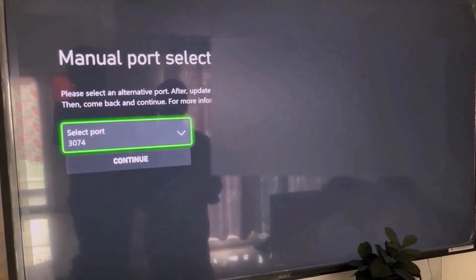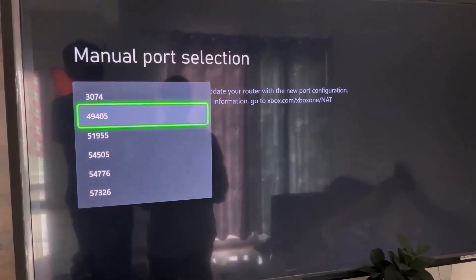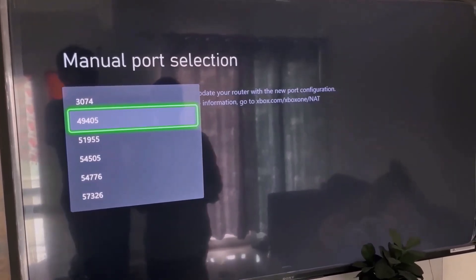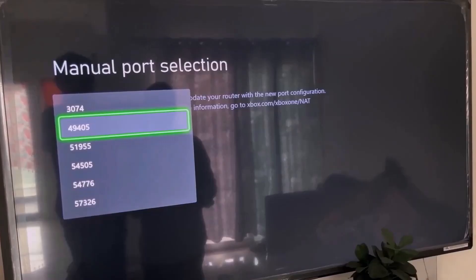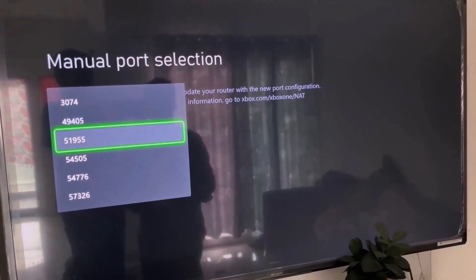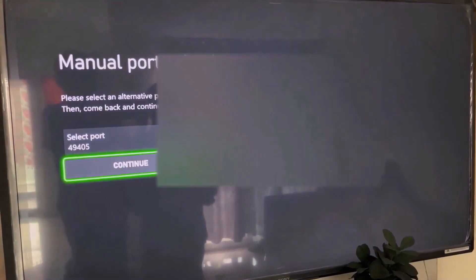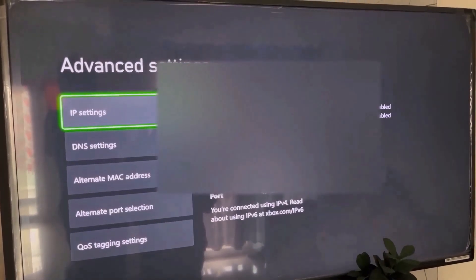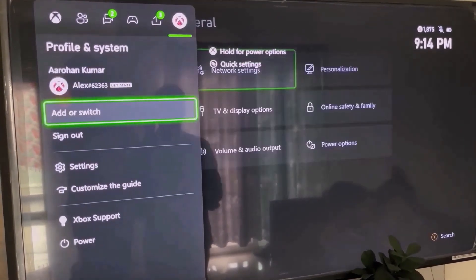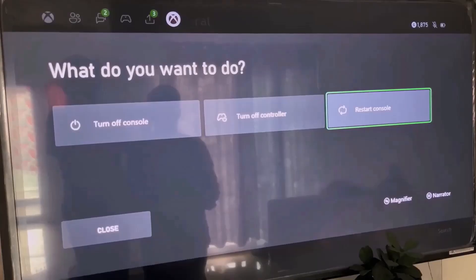Select Manual and choose a port that starts with either 4 or 5. In my case it's 49405, but the number may differ. Try a port starting with 4 first and check; if you're still facing the problem, try a port starting with 5. Select your port, hit Continue, go to the home screen, and restart your console. Go to your profile, then Power, then Restart Console, and check.